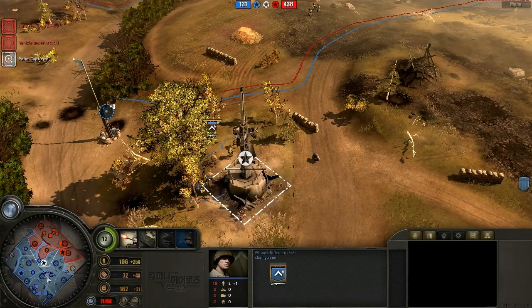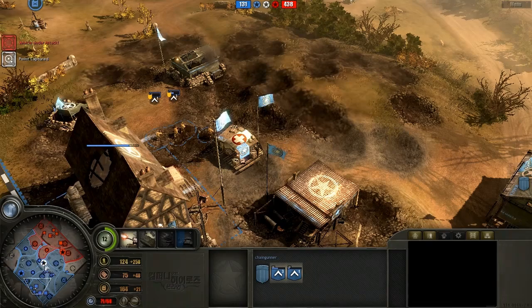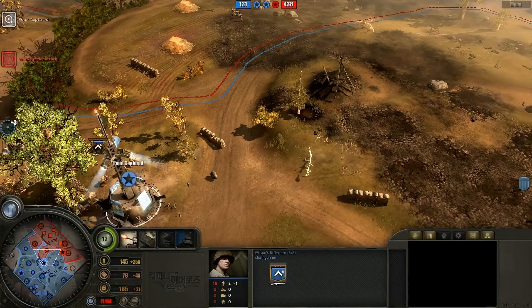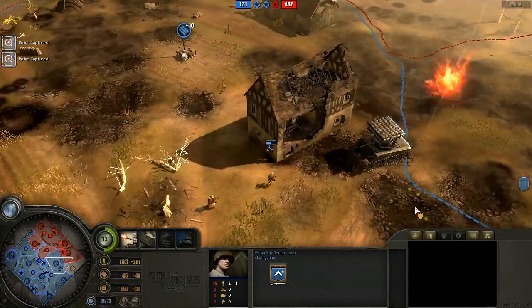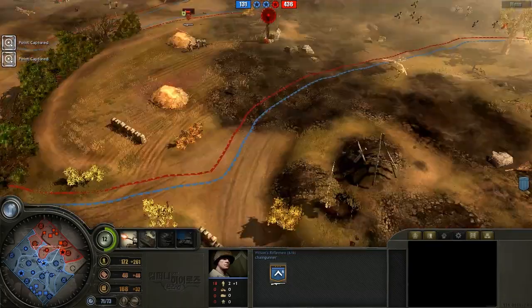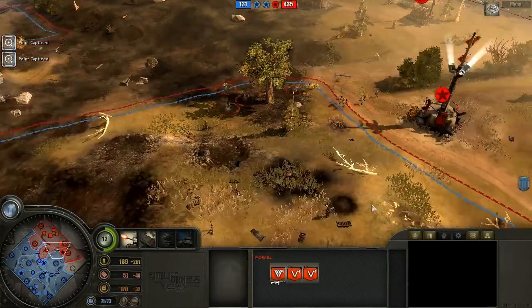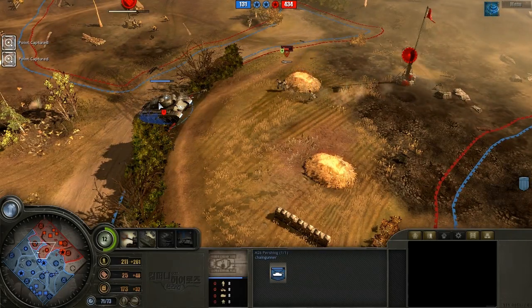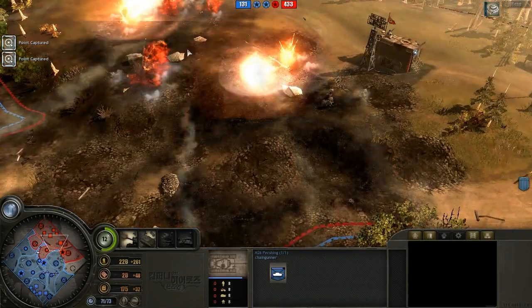He has got the second supply yard upgrade, and that's really essential if you're going into a heavy late game. He does have 261 manpower income right now, which is almost the rate you get at the very beginning of the game when you have only one engineer squad — that rate's 270. It's definitely paying off for him at this point, and another Calliope barrage is going off in the base.